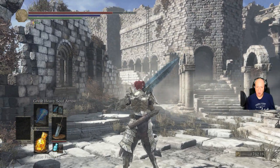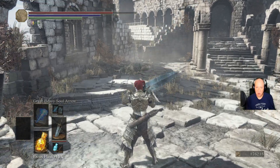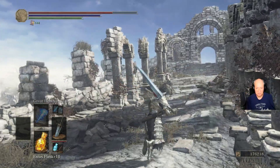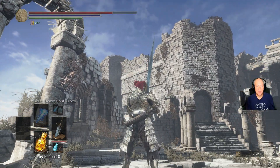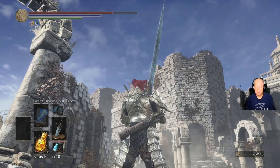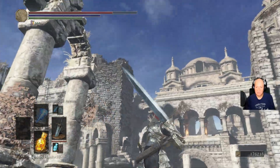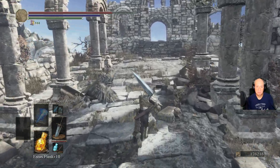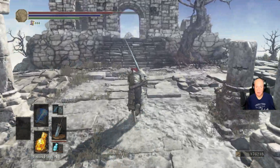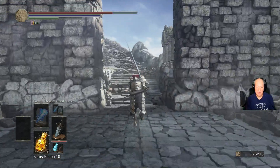Also, if you ever want to kill one of those little rock tadpole looking guys, shoot him with an arrow — he's right there. He will just walk on off to his death. Also up there, up that ladder, that's where you go to fight Havel. Havel is up there, so if you want Havel's armor set, you need to fight Havel and then go back to the swamp area near Faron Keep. There's a tower you can climb up that he's at.